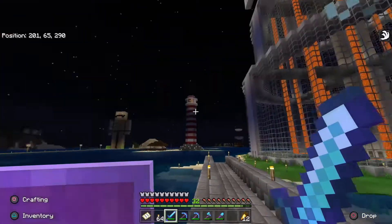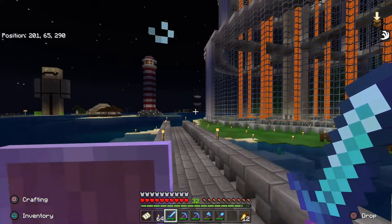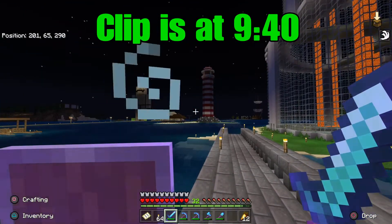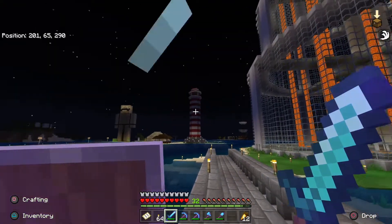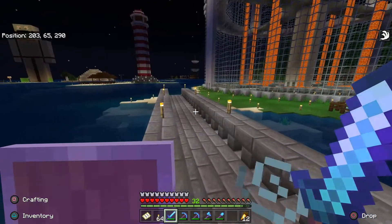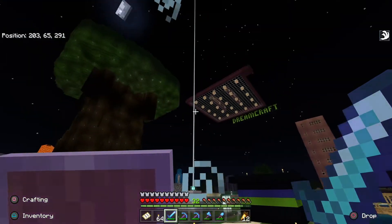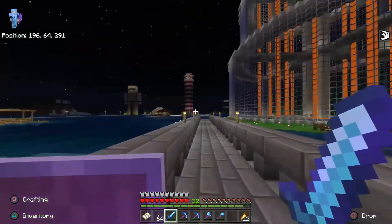A couple of hints right off the bat when you're switching your world over - there's a setting when you go in, and I might add a clip at the very end showing how to do it. Make sure you turn your simulation distance up to 10. Otherwise redstone doesn't work - like our lighthouse doesn't work if you stand too far away, and you wouldn't be able to see the beacon.